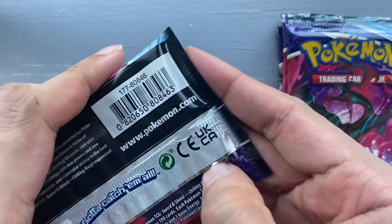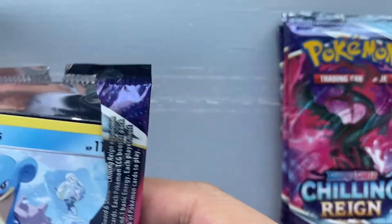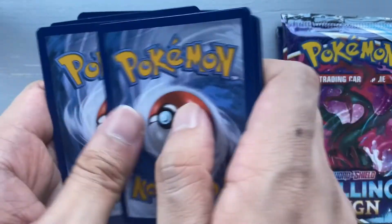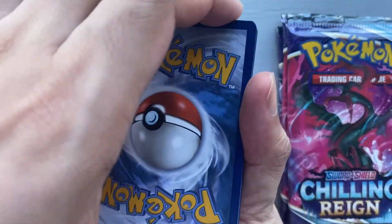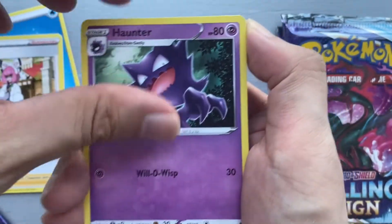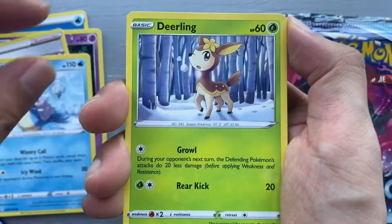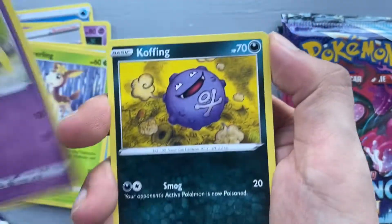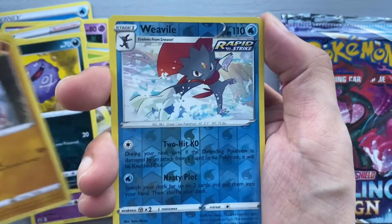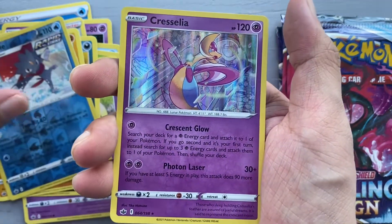Next we have Moltres — let's guess the energy: leaf energy, water energy. We have a Klara, a Haunter, a Haunter, Flannery, Lapras, Deerling, Galarian Slowpoke, Koffing, a Galarian Yamask reverse holo, a reverse holo Weavile, and a holo Cursola.